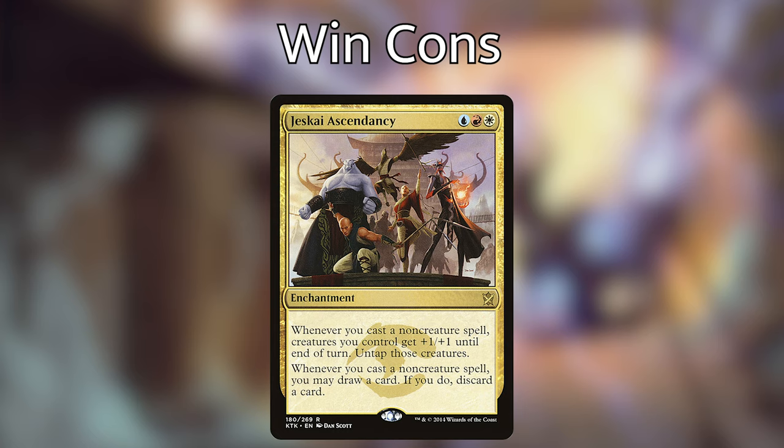Jeskai Ascendancy is an enchantment that costs Jeskai colors, and it says whenever you cast a non-creature spell, creatures you control get +1/+1 until end of turn and untap those creatures. And whenever you cast a non-creature spell, you may draw a card, and if you do, discard a card. It's got a lot packed into it, and I'm counting it as a win con.